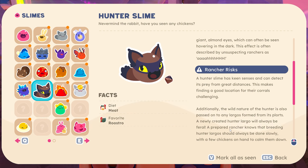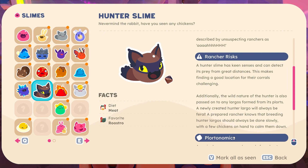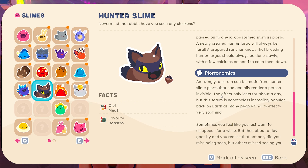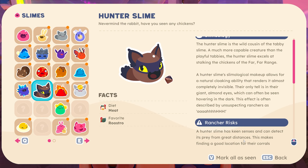The hunter slime trait is also passed onto any largos formed from its plorts - a newly created hunter largo will always be feral. A prepared rancher knows that breeding hunter largos should always be done slowly with a few chickens on hand to keep them calm. Amazingly, a serum can be made from hunter slime plorts that can render a person invisible. The effect only lasts about a day, but is popular back on Earth - sometimes you just want to disappear, but then you realize others missed seeing you too. Oh, that's sweet.